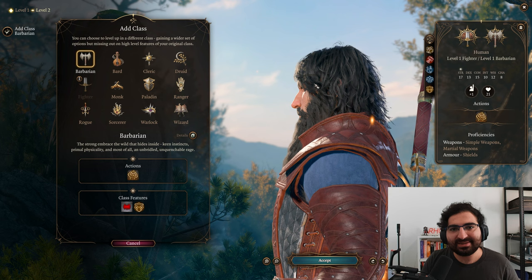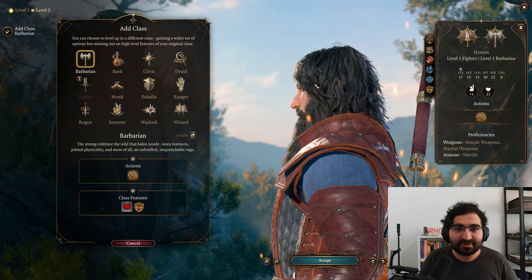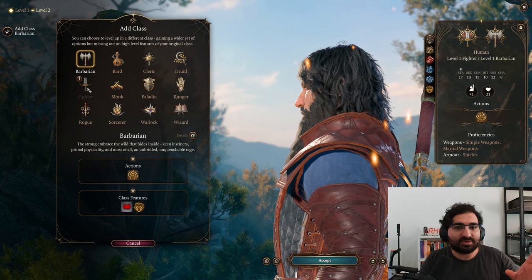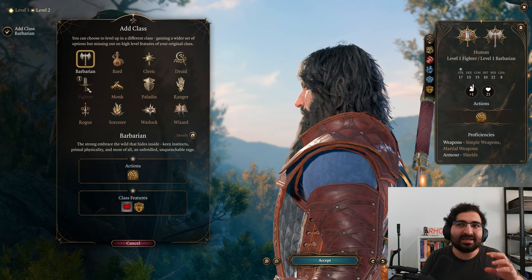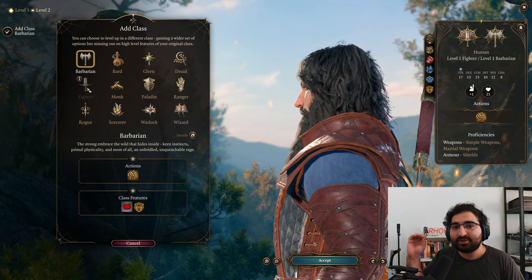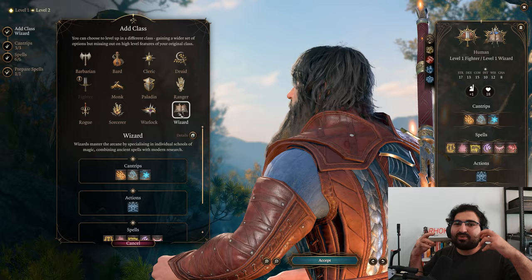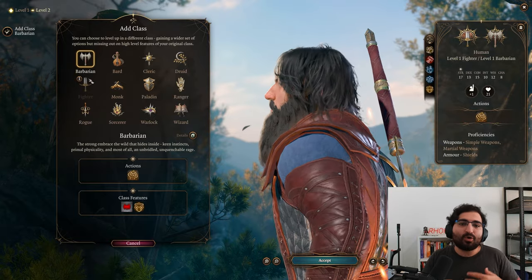When coming up with multi-class plans, you want to look at what a class gets at every single level and plan it alongside another class to see how they match up. Let's use fighter as an example since it's simple. At level 2 you get action surge. At level 3 you get to spec into champion — great for crit characters — or battle master for more maneuvers. Fighter also gets extra attack at level 5 and an improved extra attack at level 11. With all that said, every single point you put into fighter is one less point in your main class. So if you're a wizard — a class that scales hard with levels — you might not want too many points in the multi-class; just grab the action surge. But if you're a paladin or barbarian, more points into fighter might be very useful.